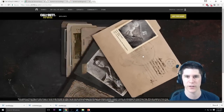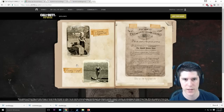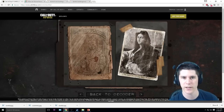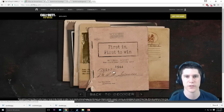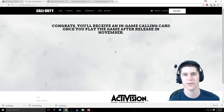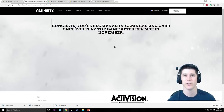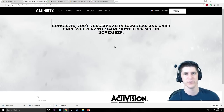At the end of this, we're going to be able to enter in our info and sign up — we'll get something once the game launches. It's kind of cool, you get something free, I have no idea what it is. Maybe there's a limited number, so you might want to get on this right away. It says 'claim your prize — first in, first to win. Well done, soldier. Now claim your calling card.' Once you sign in, it's going to say congrats — you'll receive an in-game calling card once you play the game after release in November.